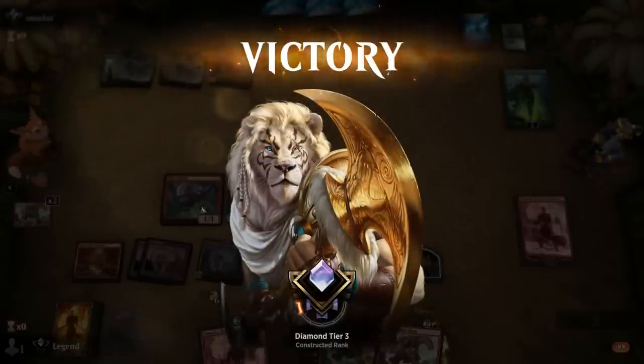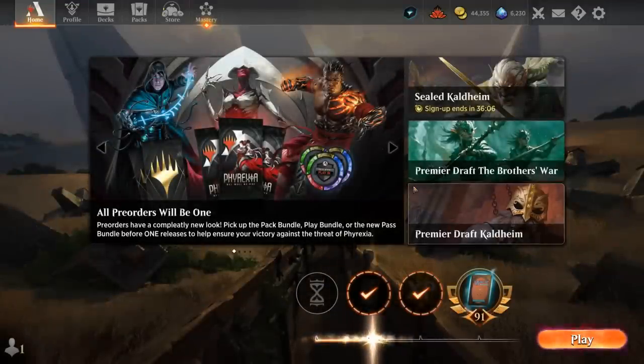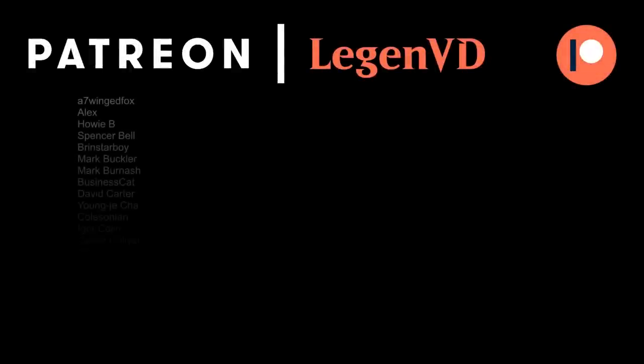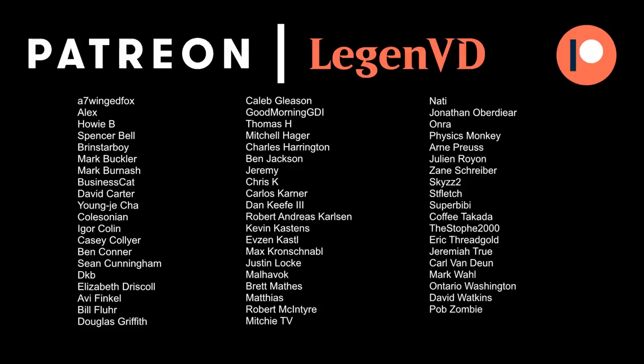Overall the deck felt a little bit average — sometimes you'll have those explosive openers with a Leyline and especially with Nykthos, but when you don't, the deck feels a bit underpowered compared to the rest of the meta. It would not be my first choice to climb the ranked ladder, but it is capable of those very powerful starts, which is always exciting. We have both the Nykthos opening hands as well as Wily Goblin setting up a powerful four-drop, and Fires plus Cavalier can also be a great way to end the game. Whenever Nykthos is involved our win percentage goes up dramatically. Thanks for watching, hope you enjoyed, and as always have a nice day. Thanks also to all my patrons — you can become a patron yourself at patreon.com/legendvd.